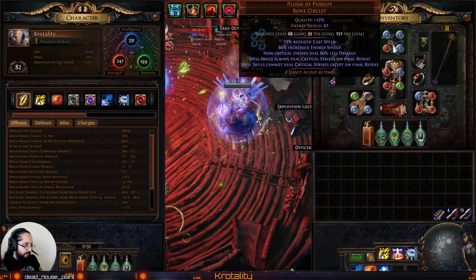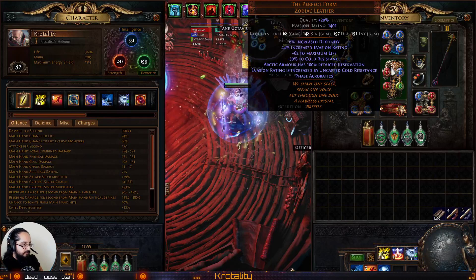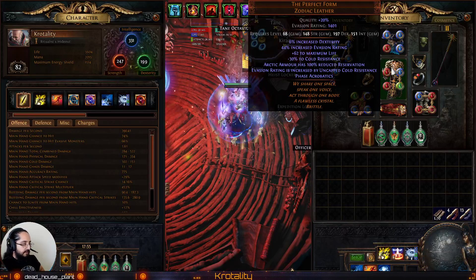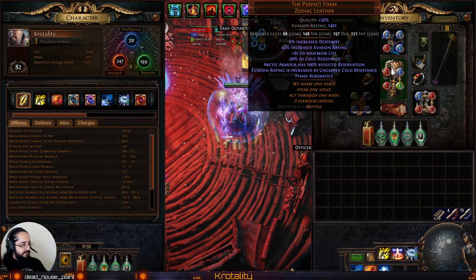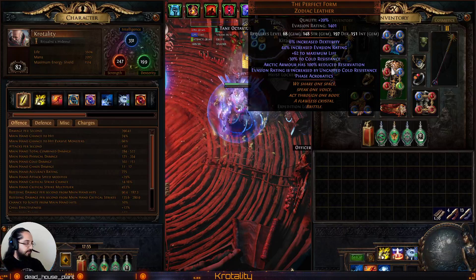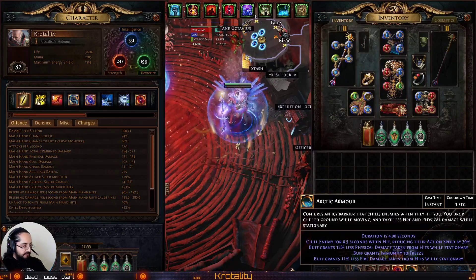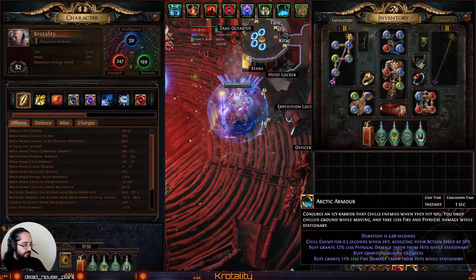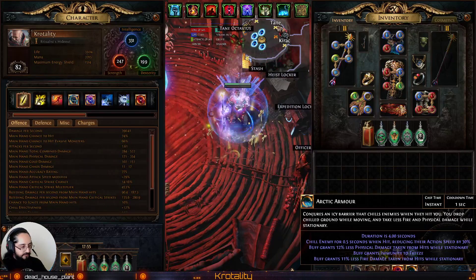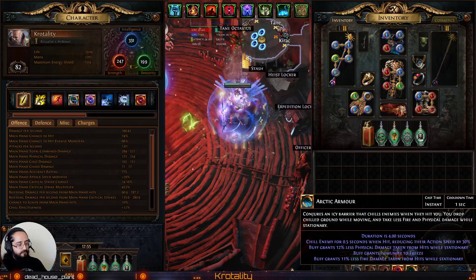We have Plume of Pursuit and Perfect Form. The Perfect Form gives us free Arctic Armor, and also some Evasion Rating thanks to our Cold Resist, as well as Phase Acrobatics, which is very important — so we have 30 Spell Dodge here. The Arctic Armor now grants Immunity to Freeze, which is very important. And also while we're stationary, which is always when we're casting, we'll be taking 12% less Physical and 11% less Fire Damage from hits.